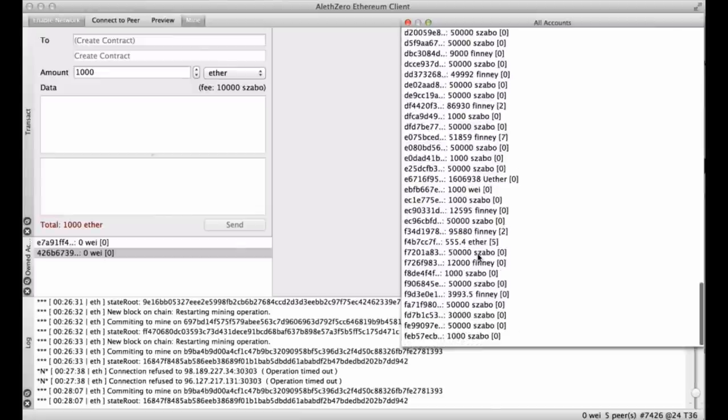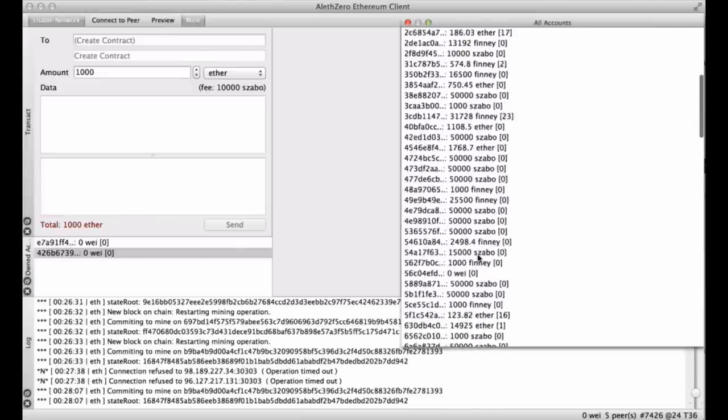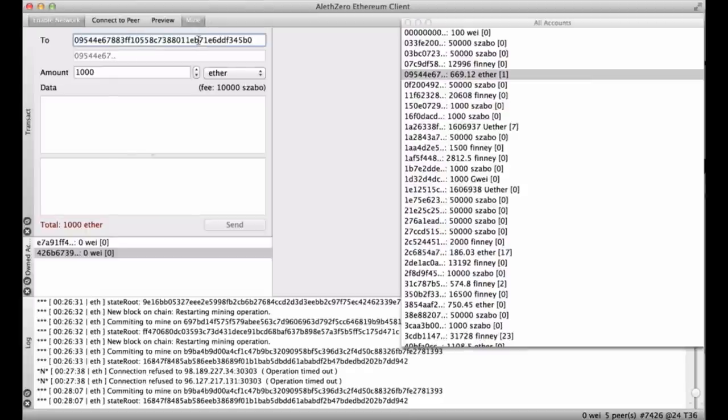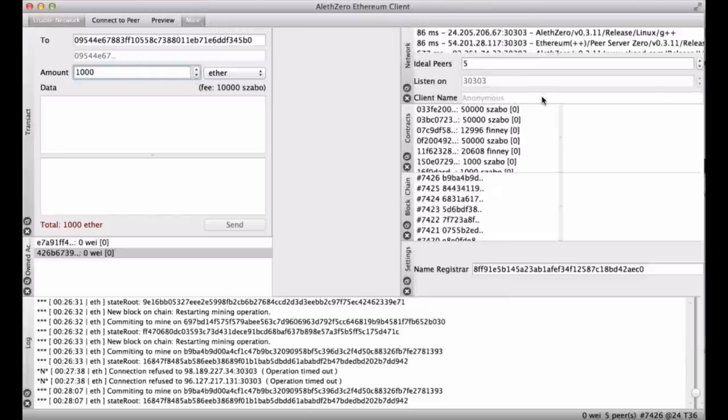There are some people who are a lot richer than I am. If you double-click on one of these accounts you can paste it into the transact pane on the left — oh cool, that works! Of course you still need some Ether to be able to send.